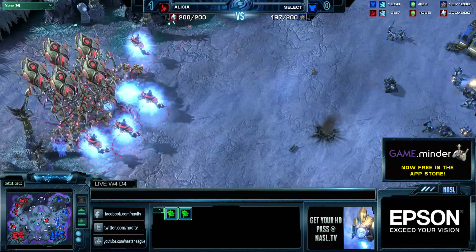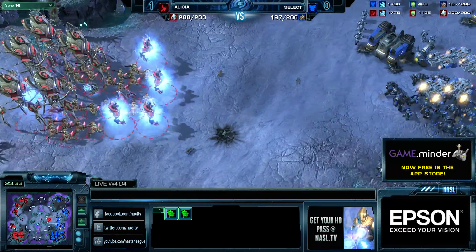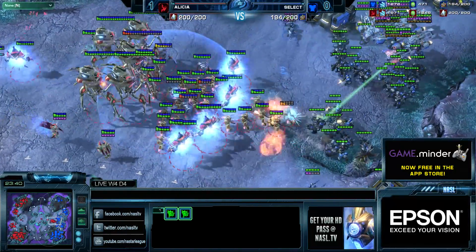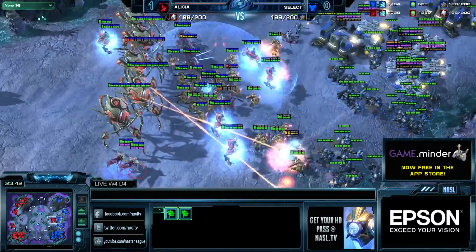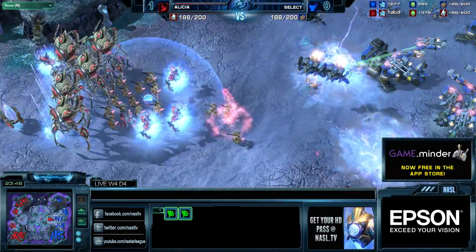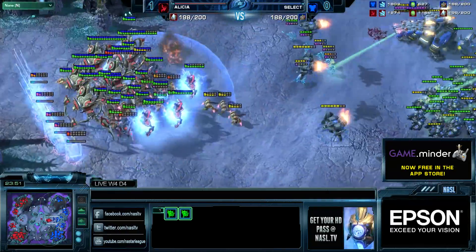Army supply is 15 ahead for Protoss — shouldn't be like this in this phase of the game. Select is trying to fight from a good position using those bunkers on the low ground. There are the EMPs going down — pretty good EMPs on a lot of the Archons. This does turn them. Wow, nice Snipes as well by Select. That was really important — no more Storm right now.